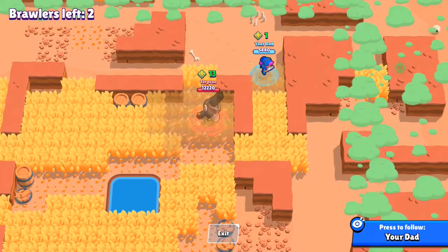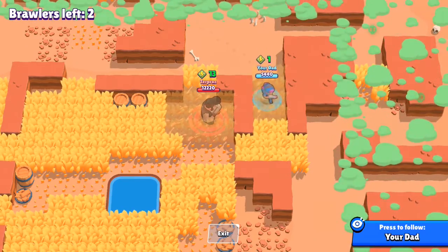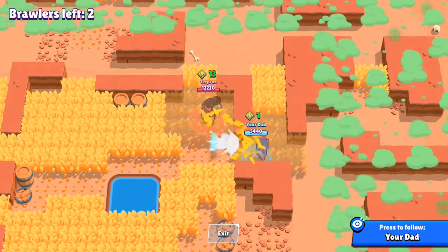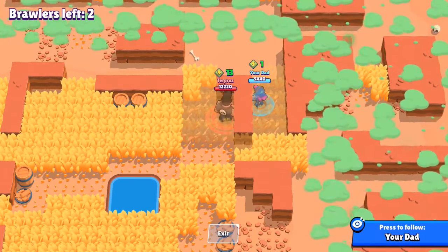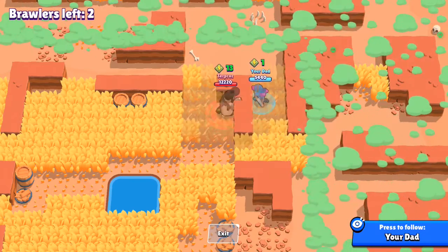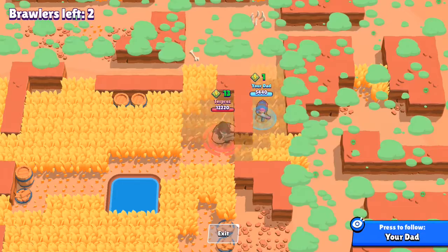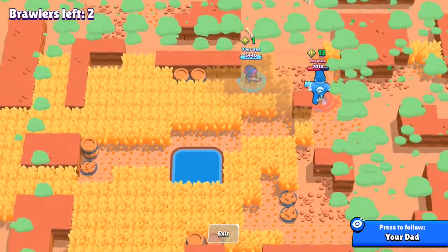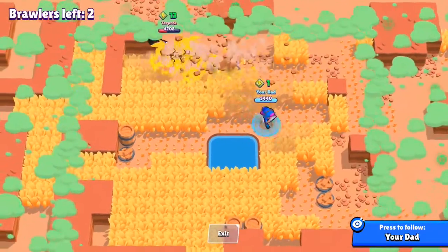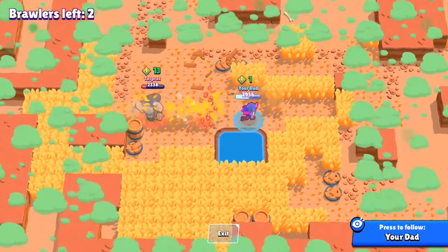I go hide over here as far as I can from him — I know he's there waiting to kill me. He's got 13 gems. I can't see him but I go against the wall and now I can see him right there. I'm like, 'You gotta come get me,' and he does. I blast him, shell shock him, and run away as I'm shooting — he just misses me with his bull charge. Then I shell shock him again and run away and hit him.